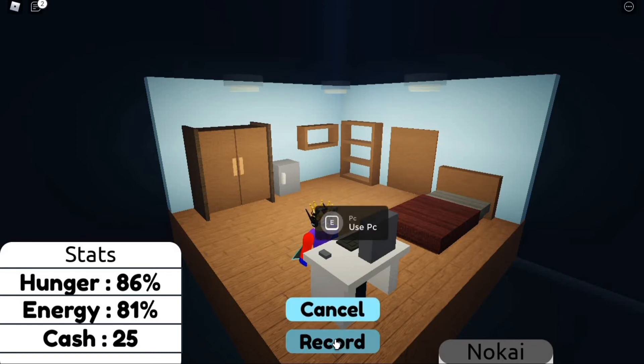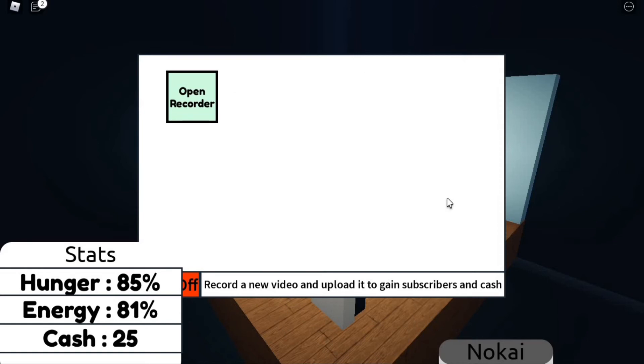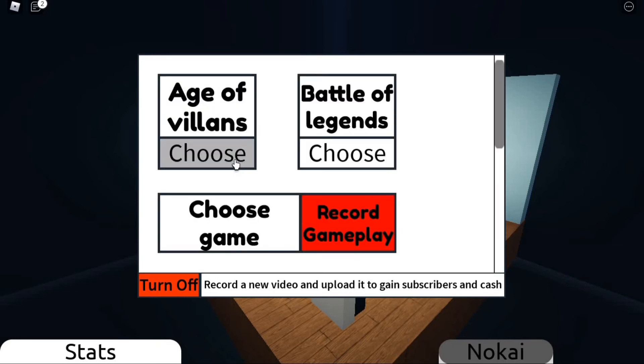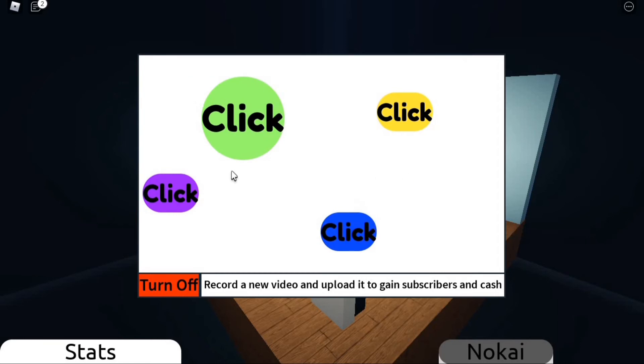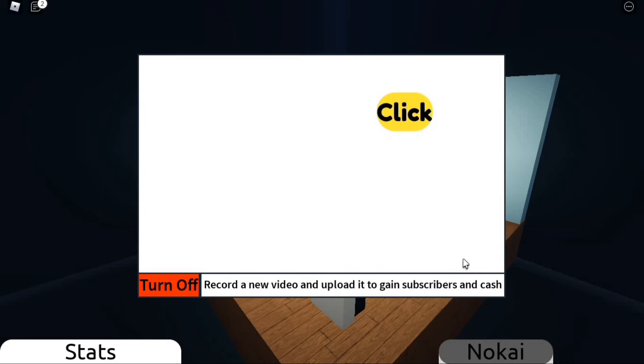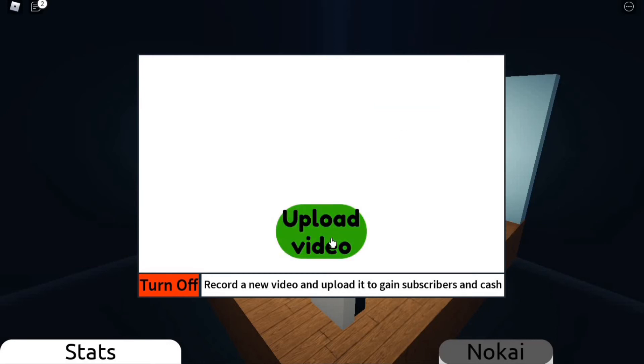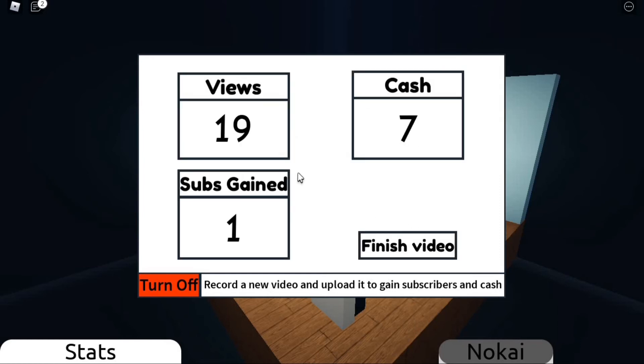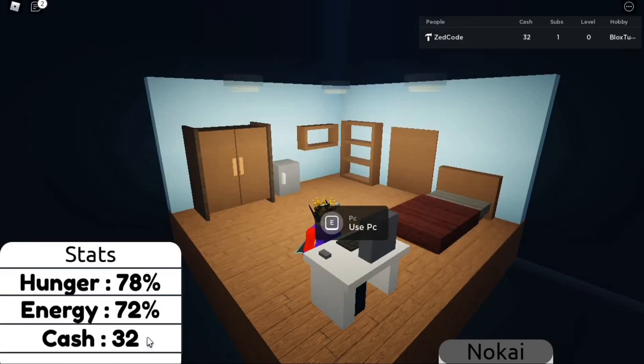Here's the PC and we press record to open the big screen. We press 'Open Recorder' and we can't record without choosing a game, so we choose one. The mini-game is simple — you just click. After recording, we upload the video and see the stats: we gained 1 sub, 19 views, and 7 cash. We finish and now have 32 cash.